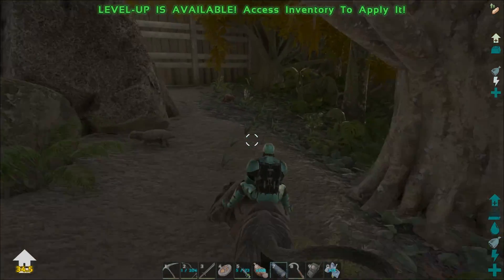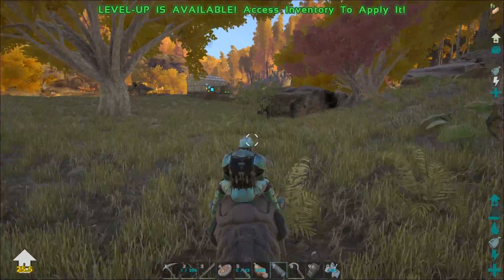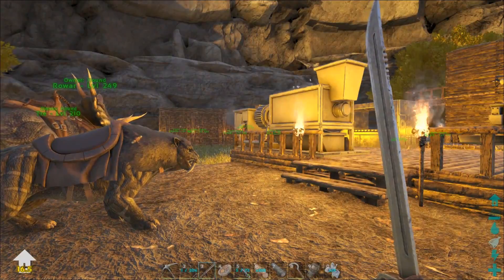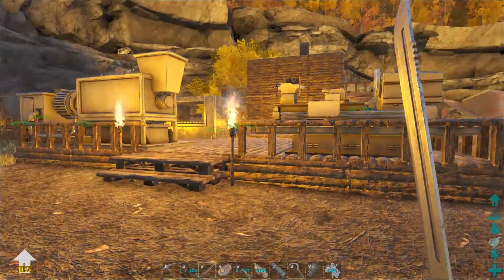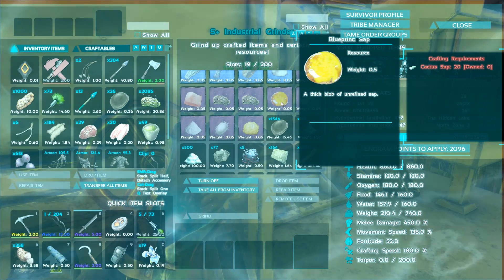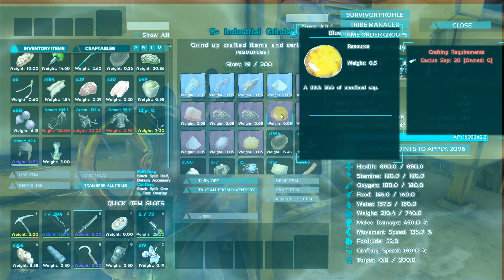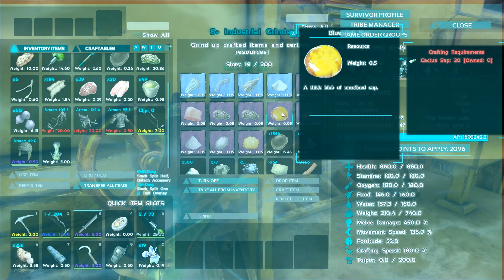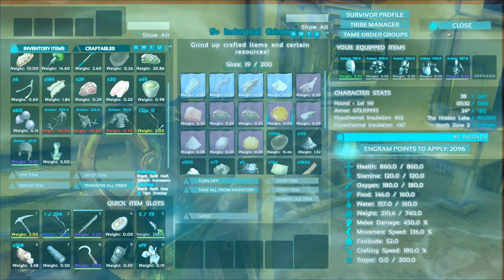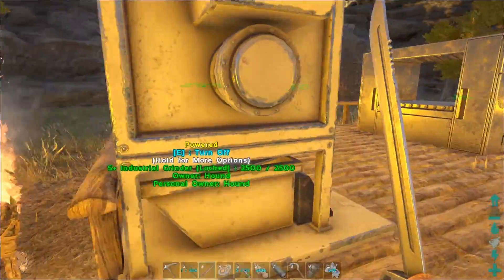I ended up just running back to my base. To tame the snails I need some sweet veggie cakes and I don't have any, so we're going to make some. I'll need to do some resource collecting — savor root, rock hair, and some sap which I don't have. I'll need to build a tree platform to place the sap collector, and it's gonna take a while for the sap to actually produce. So I think we'll do this another day.